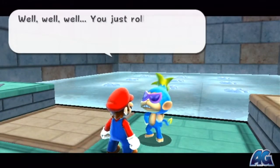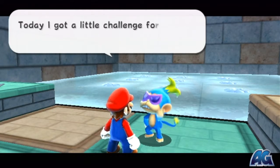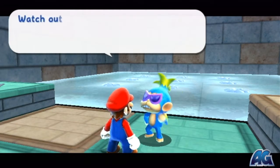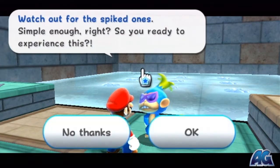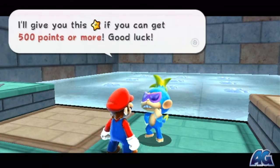Once you talk to him, he's going to want you to skate around and beat his score like always. He's Mr. Bananas — he's wearing a lot of... he looks very Hawaiian but we're in an arctic environment. Very nice. Way to contradict yourself, Mr. Bananas.